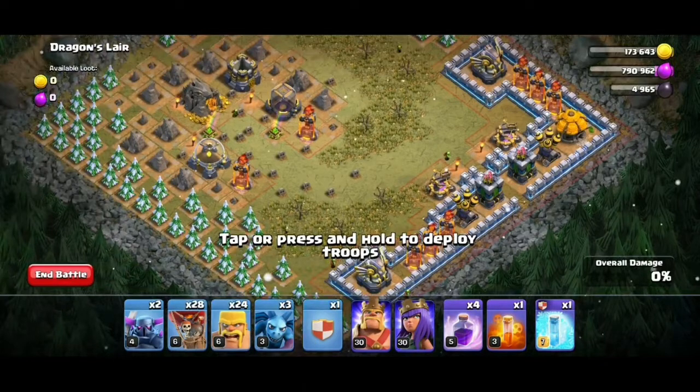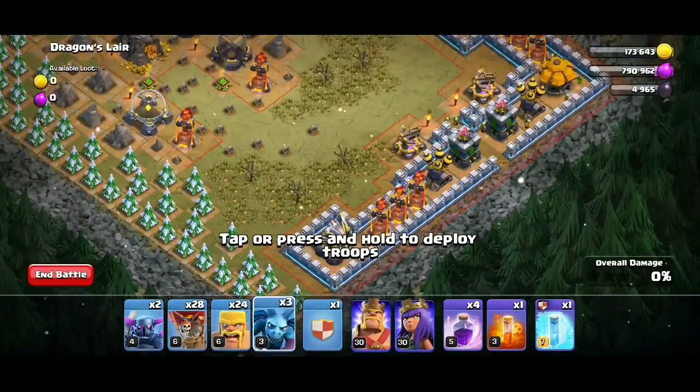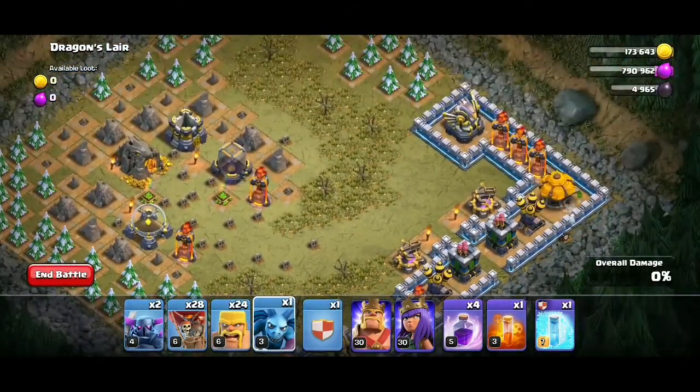The use of the minions is that with their help we will defuse the air bombs so that balloons can easily destroy the defenses. You should drop minions: one on the multi-inferno, one on the air defense, and the last one at the other multi-inferno tower.